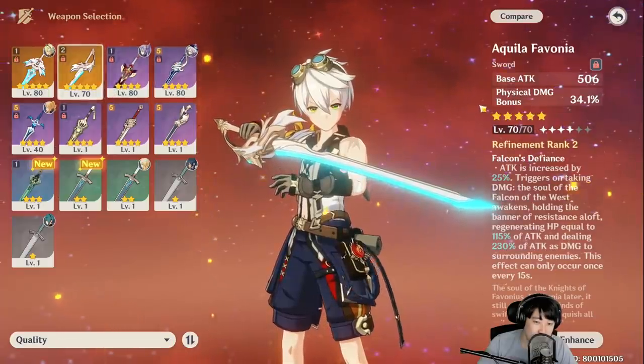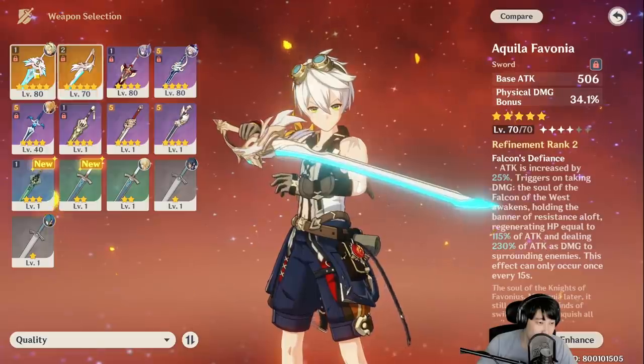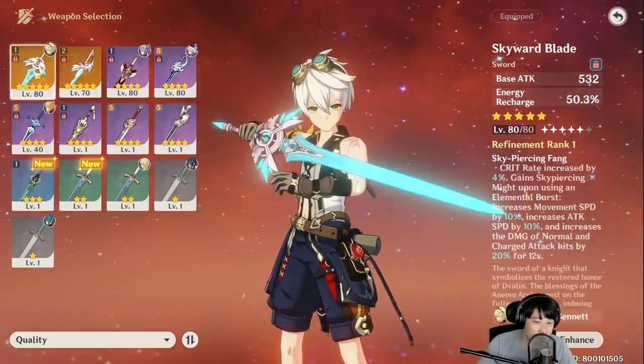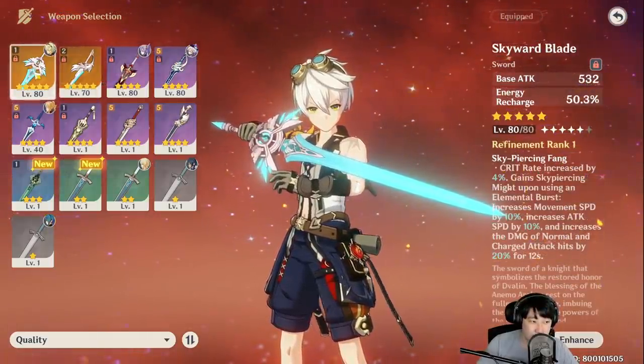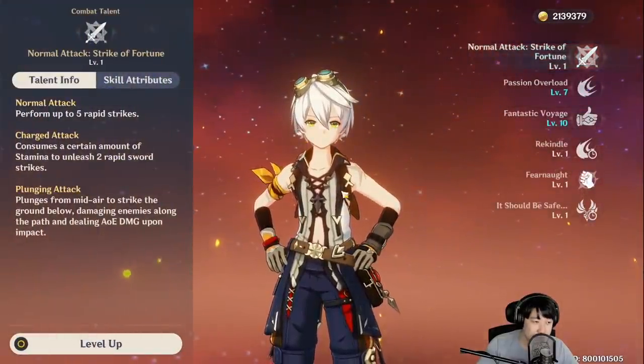But if I used Aquila Favonia, I would have gotten that 25% attack because it's refinement rank 2. But we're just going to see how it goes with this one. So he's got the good set of artifacts, he's got the weapon, and this is his talent.